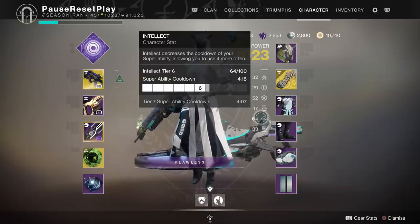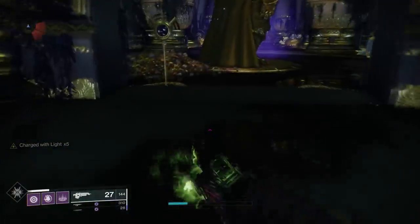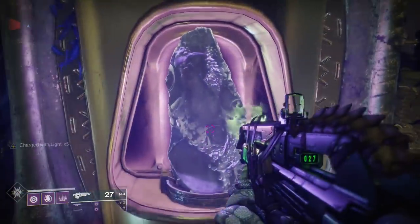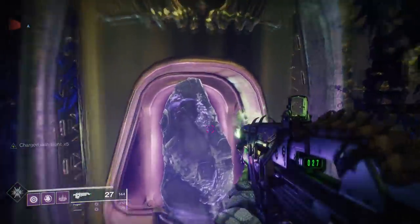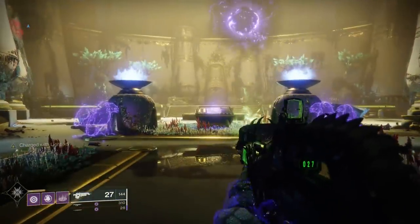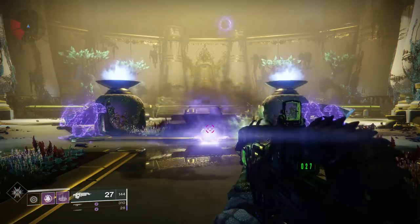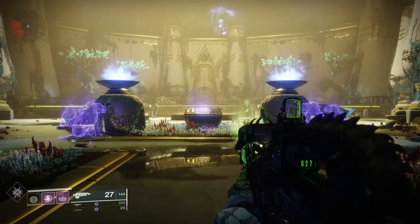That's going to give you back the maximum, but I need further testing to confirm that. Let me demonstrate quickly — I'll get my super all the way up, throw a Nova Bomb, and use my grenade right away so you can see how much super energy it gives back. Nova Bomb away — super is at 0%, I throw my grenade. It consumes all five stacks and gave me not quite 50%. That's why I think part of it is tied to your Intellect or Discipline. It gave me back nearly halfway.